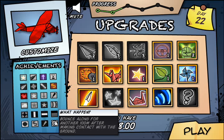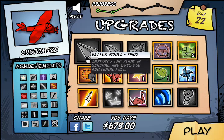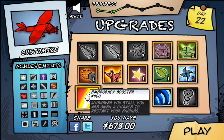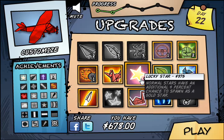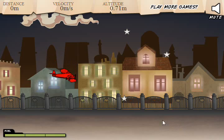Bounce along for another 100 meters after making contact with the ground — that sounds kind of painful. Anyway, what can we buy? That'll be a while yet. I like those gold stars. We need that crane duration — that's what I was wanting to buy.